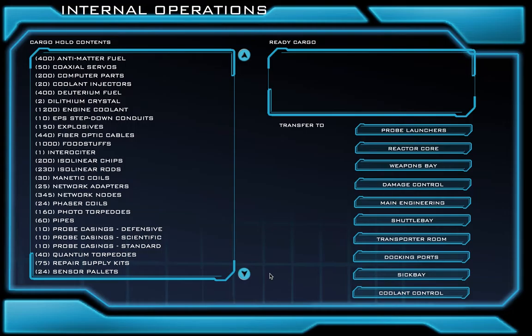Now sometimes, officers may request that we transfer some stuff in the cargo bay to other parts of the ship. To do this, you would just click on the parts that they ask you to move. Let's say, for example, that our security officers need us to move 10 pipes to the weapons bay.